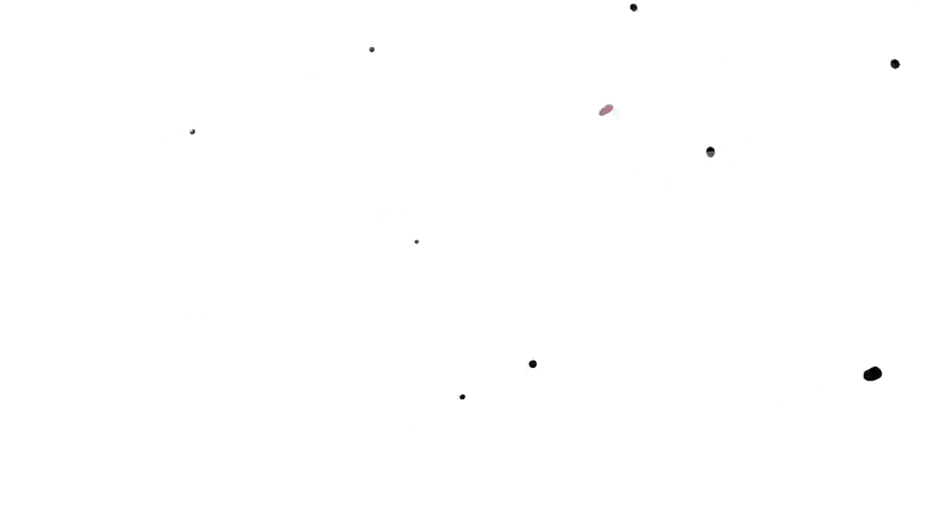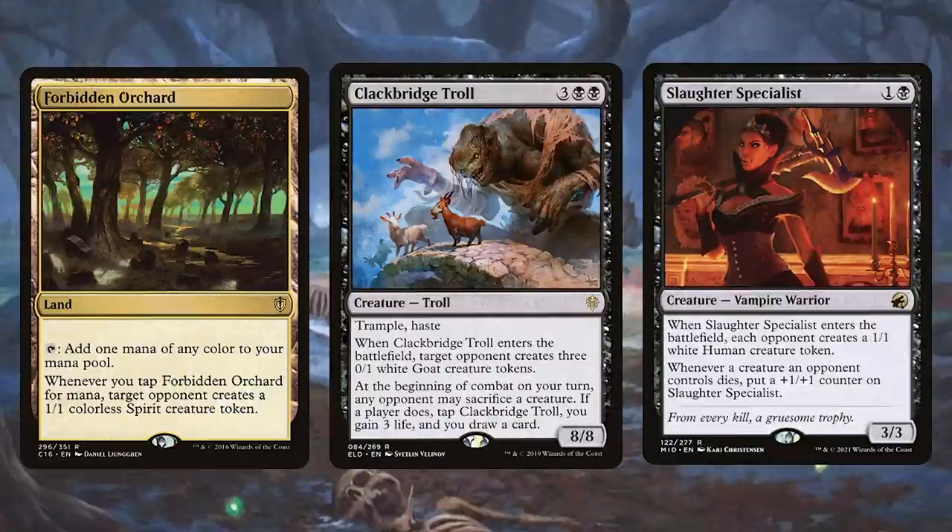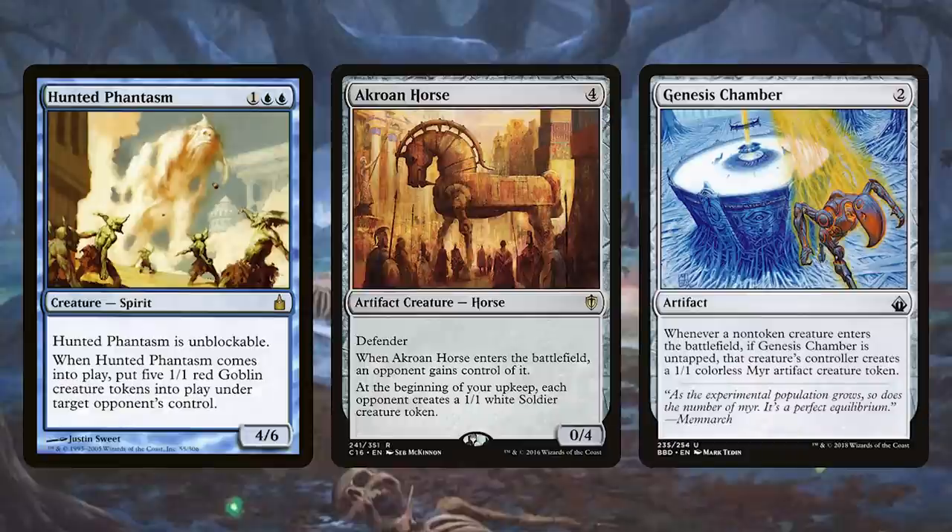If you have a reliable board wipe in your command zone, you can give away creatures willy-nilly and you'll know that they'll soon become slugs on your side of the battlefield. Cards like Forbidden Orchard that give away a useless 1/1 spirit, Clackbridge Troll, Slaughter Specialist, Hunted Horror, Hunted Phantasm, Acorn and Horse, Genesis Chamber, Curse of Disturbance — all of these cards can give you some value but also just distribute dinky creatures all around the battlefield for other people to mess with.